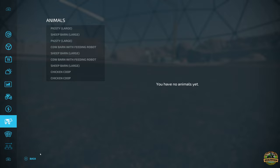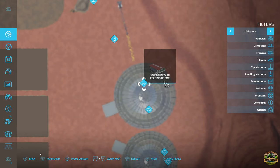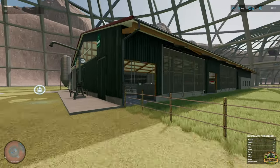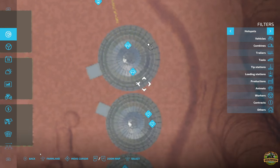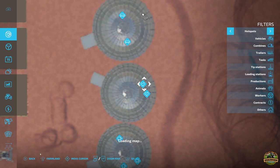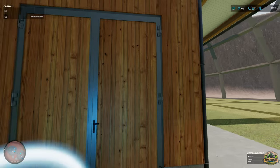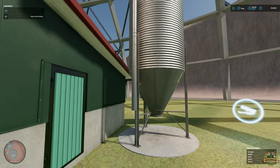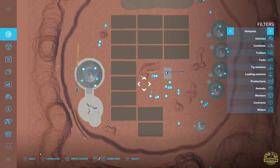Animals - there are a lot, which kind of makes sense. We've got the cow barn with feeding robot, the base game one, 80 head - guessing the other one is also 80 head - all inside the dome. 360 chickens from two base game chicken coops. Three large sheep barns at 65 heads each, and two pig pens at 270 each.